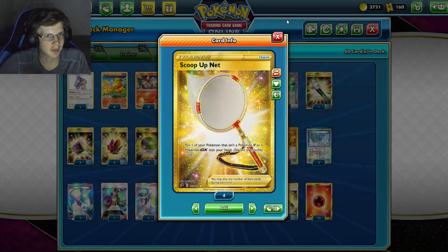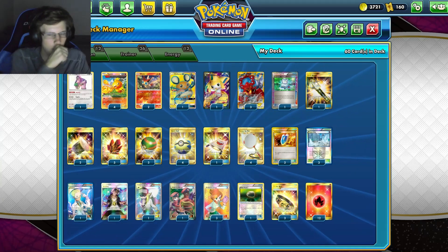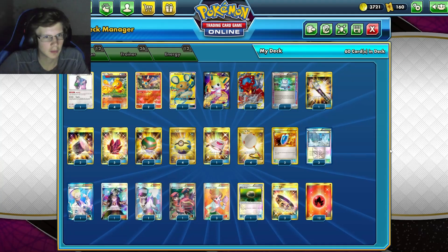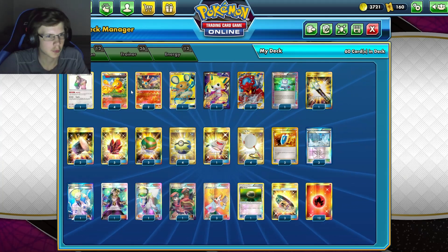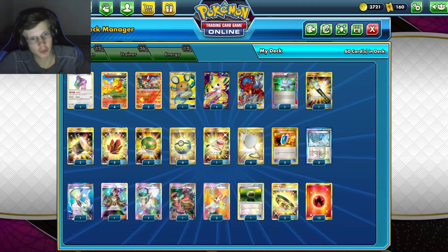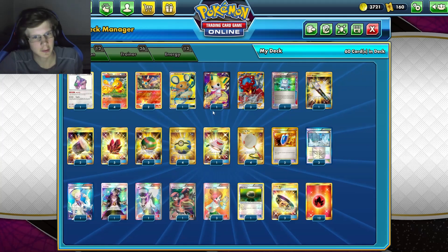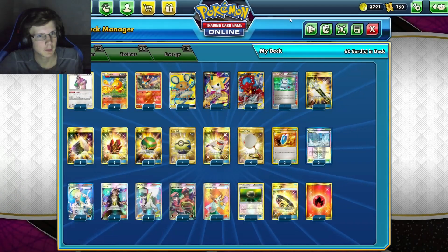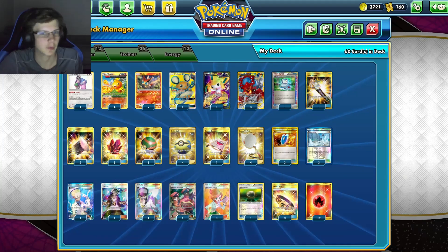We have four Scoop Ups, which actually have a lot of uses in this deck. You can reset Volcanion EXs, use it to retreat, take damage counters off Torchic, reset a Ranger, or just pick Jirachi back up. It definitely has a ton of uses — you definitely want four of them. We've got three V-Seekers as well.